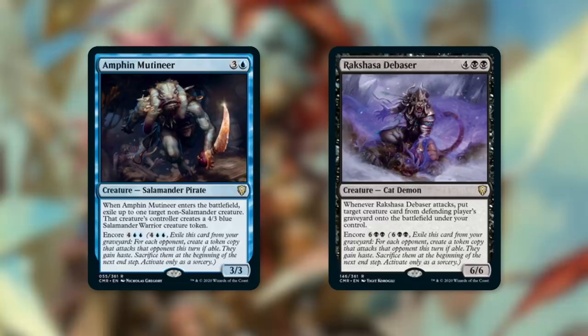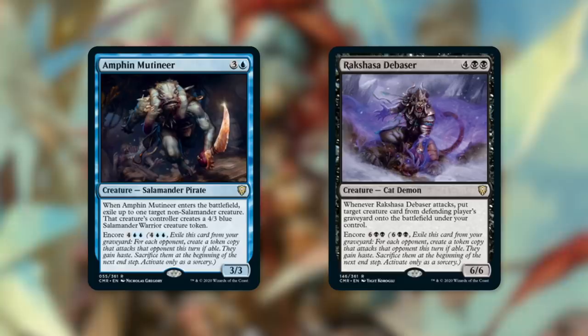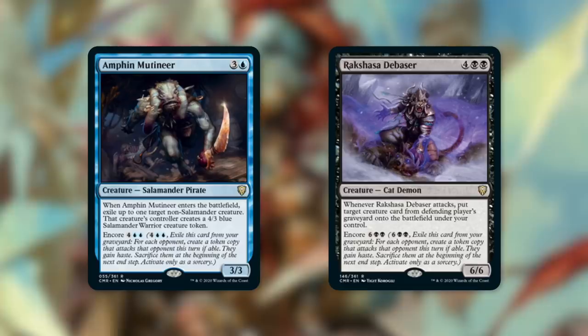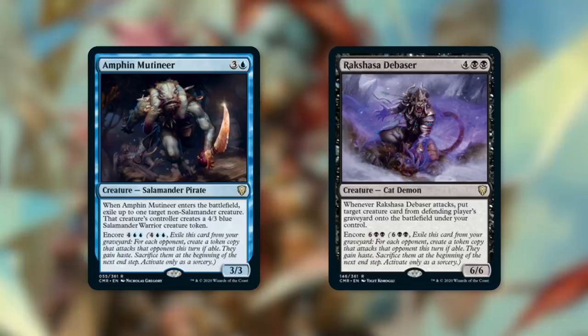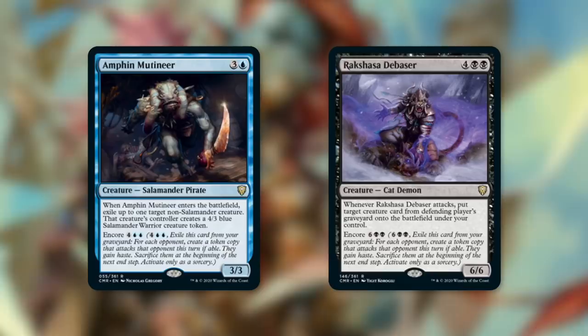Let's talk about some Encore creatures that can really help us out: Amphin Mutineer and Rakshasa Debaser. Amphin Mutineer says when it enters the battlefield, exile up to one target non-salamander creature — that creature's controller creates a 4/3 blue salamander warrior token. Its Encore cost is 4 blue blue: exile this card from your graveyard and for each opponent create a token copy that attacks that opponent this turn, they gain haste and sacrifice at end step. We basically get three tokens and three ETB triggers, and with Obeka those Encore tokens stay around. Rakshasa Debaser — whenever it attacks, put a target creature card from the defending player's graveyard onto the battlefield under your control. Its Encore is 6 black black, letting us reanimate three creatures at once and keep them all around.